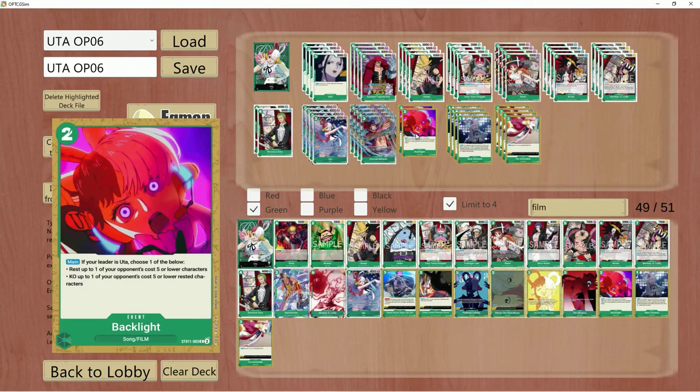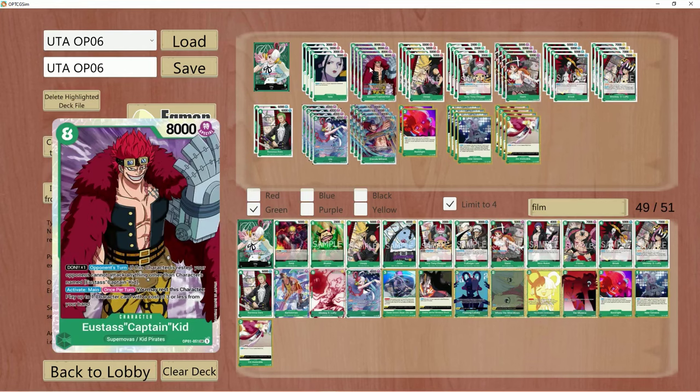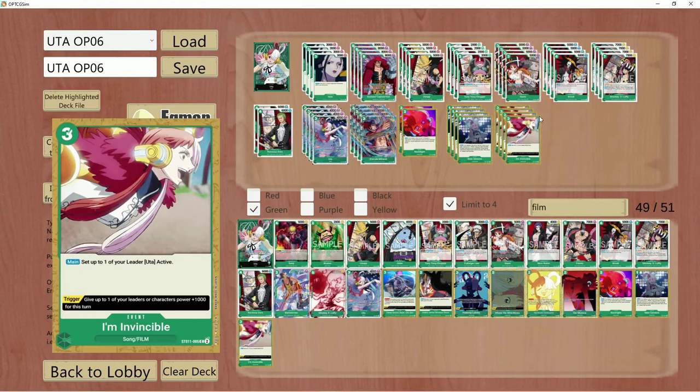We also have access to Blacklight, which no other deck can use unless you're playing an Uta leader. Blacklight allows you to rest the most annoying blockers — like Borsalino, Sabo, or Queen — when you need to. Sabo and Borsalino are in every single Black deck, so you obviously need answers for that. Blacklight lets you rest them so you can get in with your swings using I'm Invincible, with your Kids, and all that sort of thing.